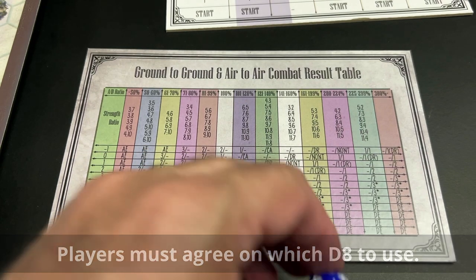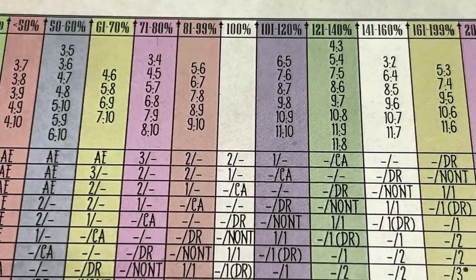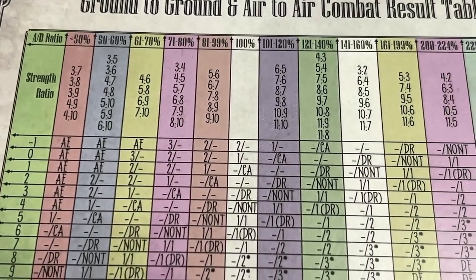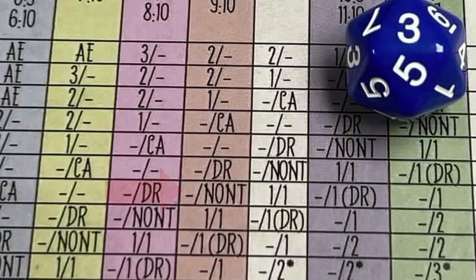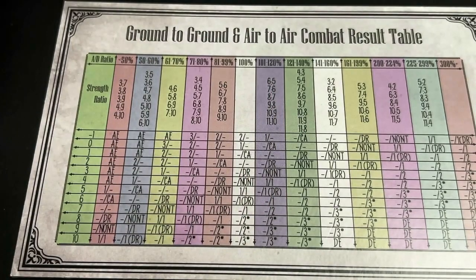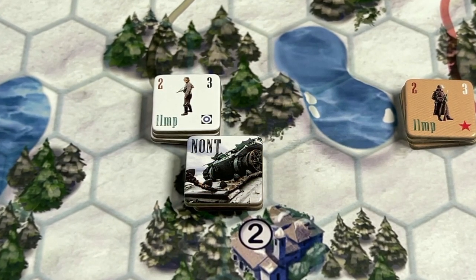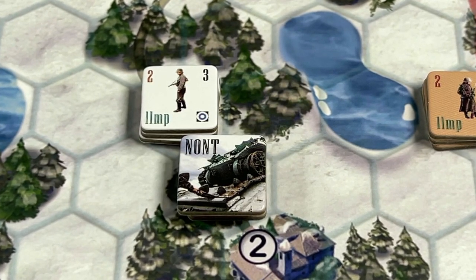Using the 20-sided die, we roll on the six-to-seven column. The roll is a three, but we apply the plus two — plus one for the terrain (forest where the tanks are) and plus one for the Finnish Molotov cocktail. So the final result is five. On the attacking side, nothing happens; but the defender suffers a 'no offensive next turn' result. We place the 'no offense next turn' marker on the Soviet tank units, meaning those units cannot move, attack, or play at all during the next turn.